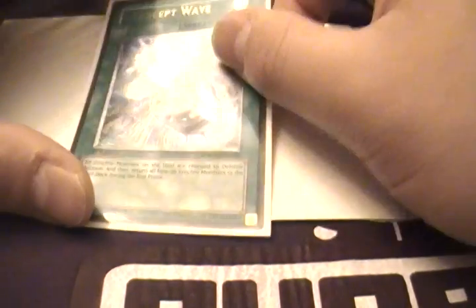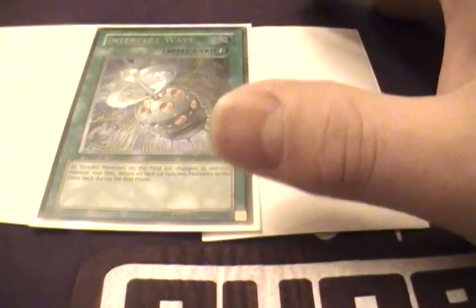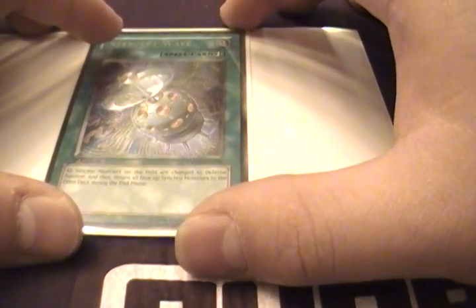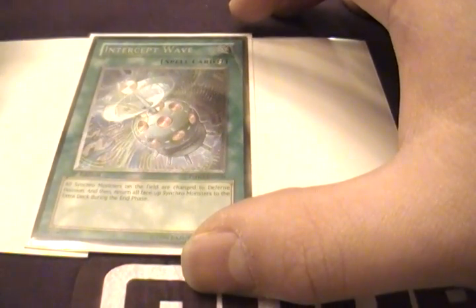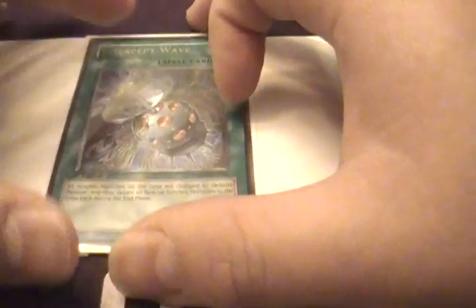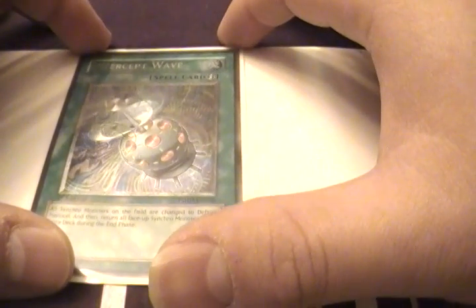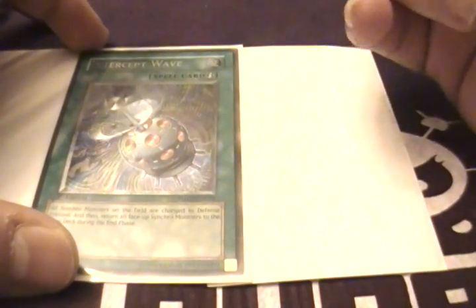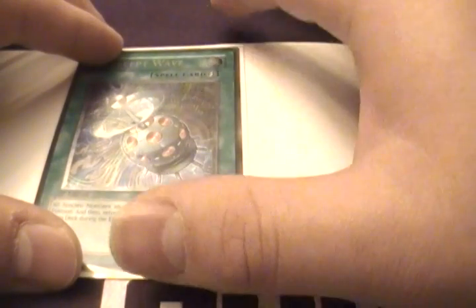It's really good against Karakuri OTK like I said previously. They can make 3 Bureido, flip Trap Stun, and after they flip Trap Stun they'll go crazy on you. They flip Trap Stun, make 3 Bureido, try to attack for game. You drop this thing, then end phase the Bureido goes away. And because this is a quick spell, it goes around Trap Stun and Royal Decree — and that's a very, very important thing in this meta, because Trap Stun is going to rule the meta, and everything that goes around Trap Stun is going to be king. This is just one of those amazing cards.